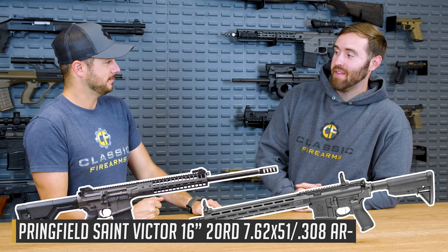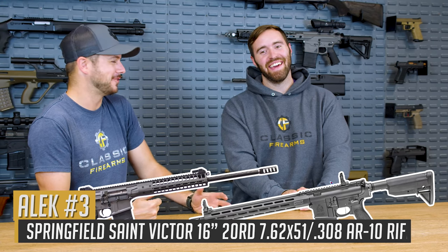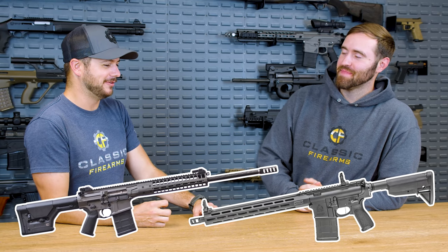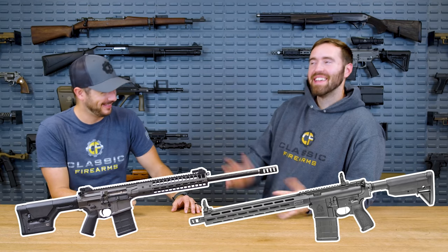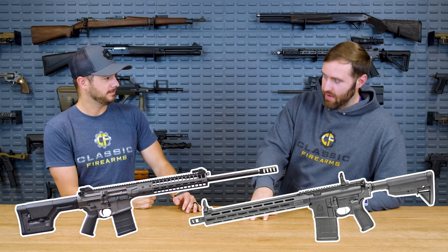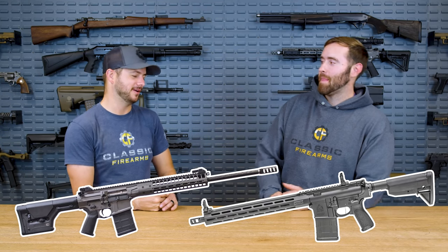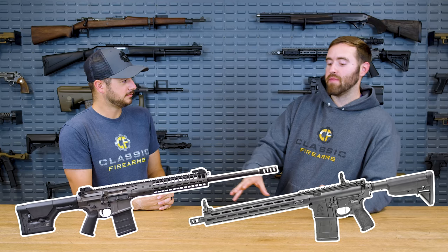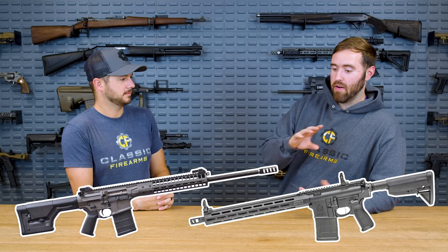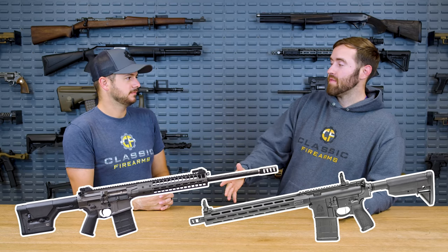My number three is the Springfield Saint Victor. That's a solid choice — for the price and everything you get, that makes sense. But the Reaper totally kicks its butt, and it also kicks its butt in price by a lot — it's literally almost three times as expensive. The Victor would walk circles around the M5 for the price point it's at. The Springfield rifles in that lineup really punch above their weight class as far as price is concerned. You get a free-float barrel and all the fixings you'd expect at a higher price point rifle — MSRP below $1,299.